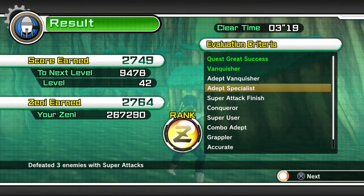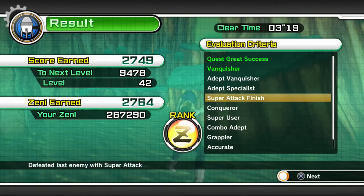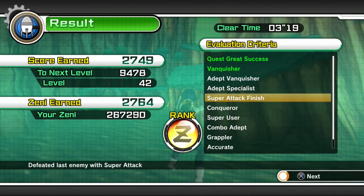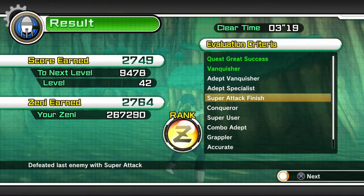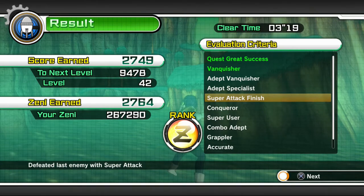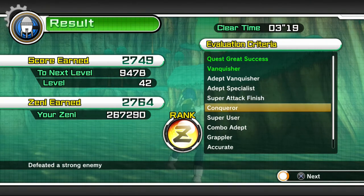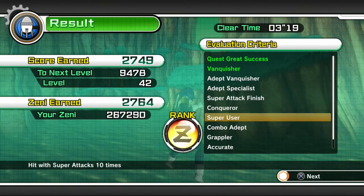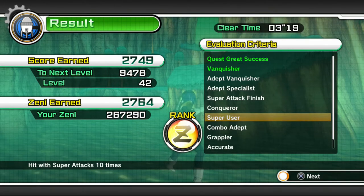Depth Specialist requires finishing those three enemies with a super attack, which earns extra points. Super Attack Finish means defeating the last enemy — Goku — with a super or ultimate attack; aim for one of the two for more points. Conqueror you'll get naturally, as you have to hit super attacks ten times during the fight against Goku.